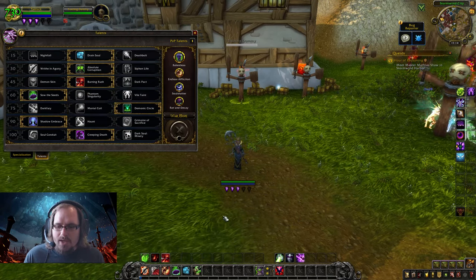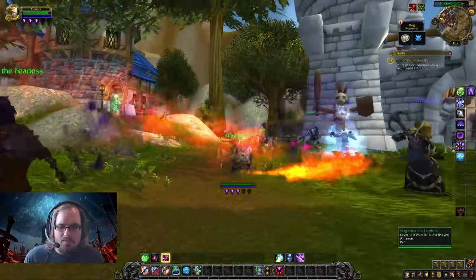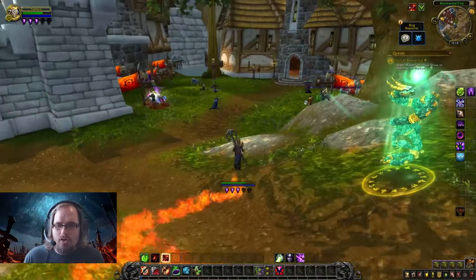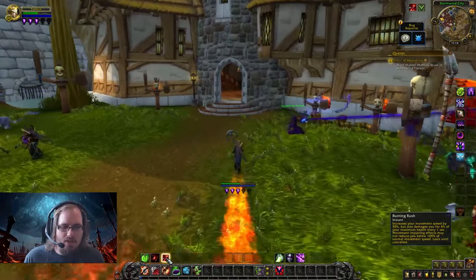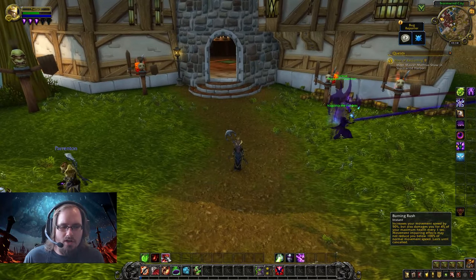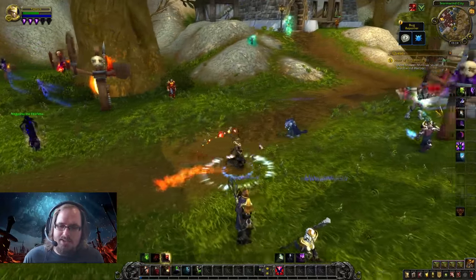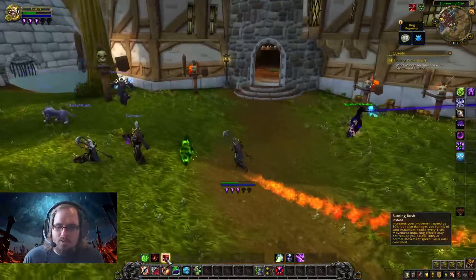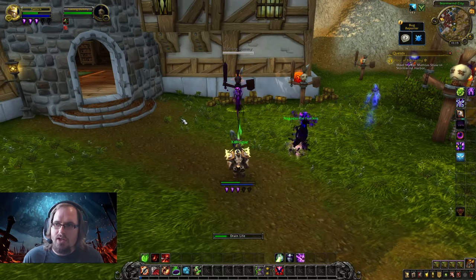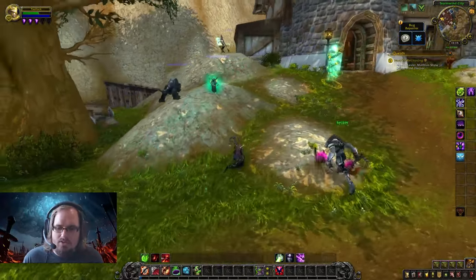Next we have Burning Rush, a combat utility ability. When activated, it gives you 50% movement speed, lasting until you toggle it off. However, while active you take 4% of your maximum health as damage. The nice thing about the Affliction Warlock is you can roll into combat and use Drain Life to heal yourself from the damage you're dealing, offsetting the health cost.